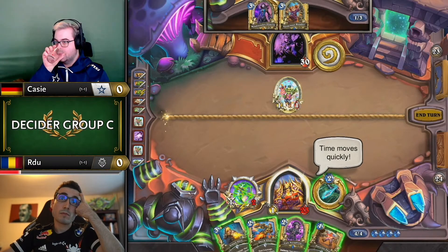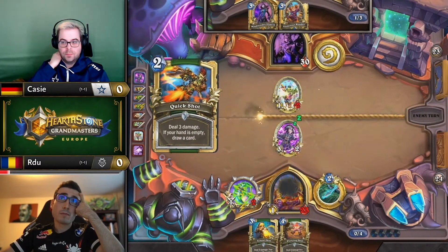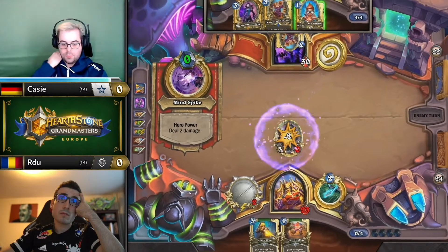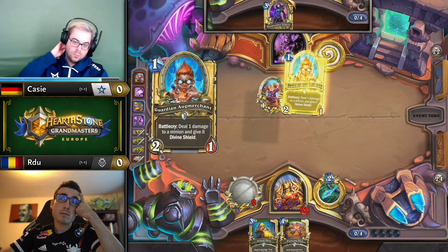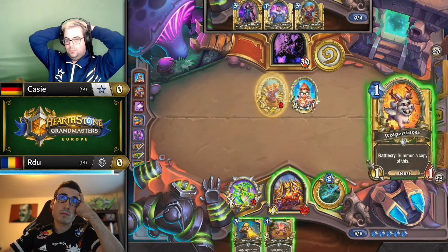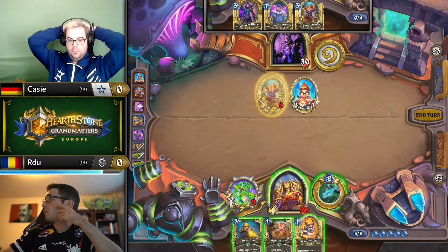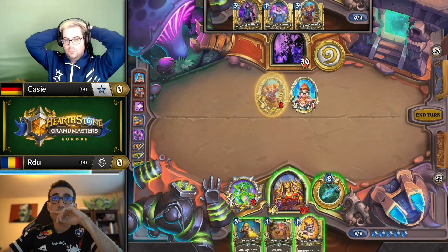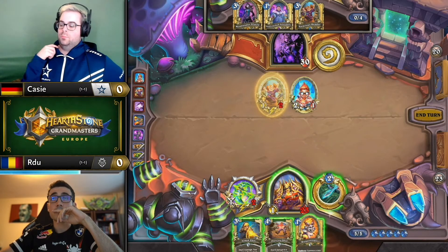I still like it because Casey has a zero-mana hero power locked up — he played two tour guides — but if you make him use it on this, that's fine. I'm surprised at this turn though: quick shot to kill a one-one, saving the weapon. RDU is clearly massively valuing his weapon charges for board control, because that weapon gives essentially every minion in his deck rush. We talk a lot about the specific interaction with rhino, but it's also great for overall board control.